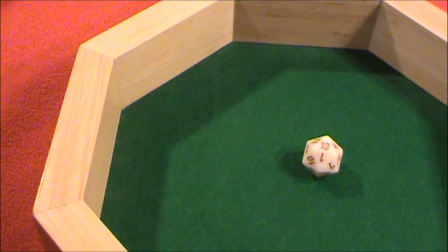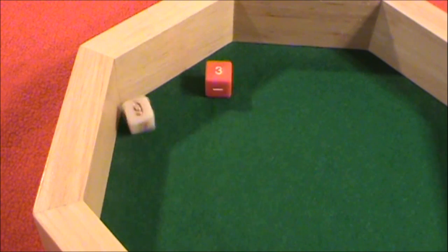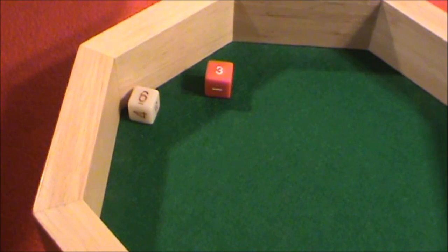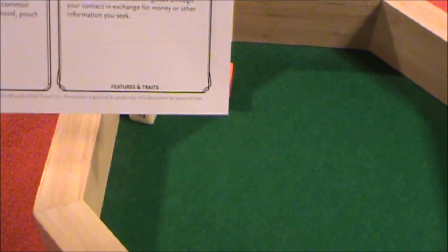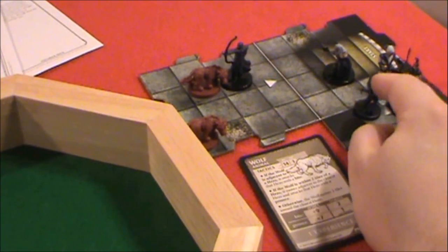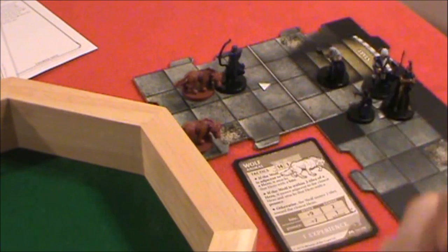We'll grab a couple of six-siders and determine just how badly that wolf was hit. A 6 and a 3, adding another 3 — that's a total of 12 damage. And that is enough to kill this wolf in one shot. A shot right to a vulnerable part — right in the neck, or maybe through the side into the heart — kills the wolf instantly. This wolf is out of action.